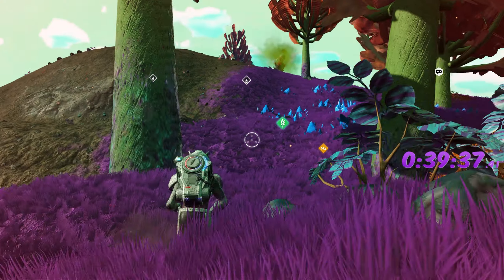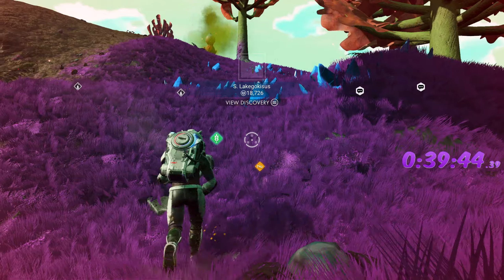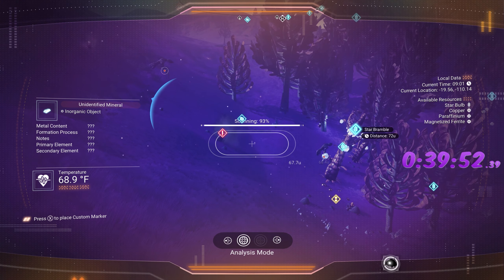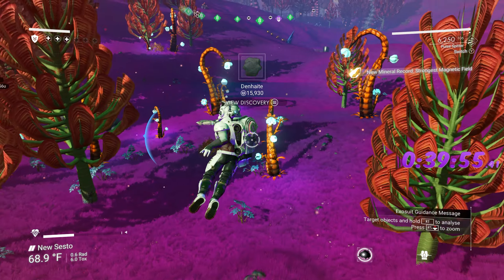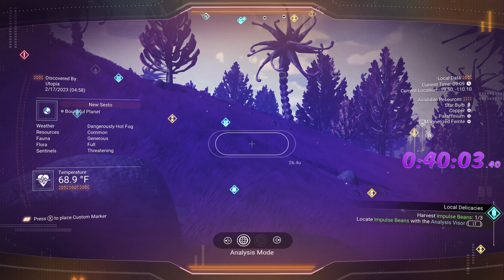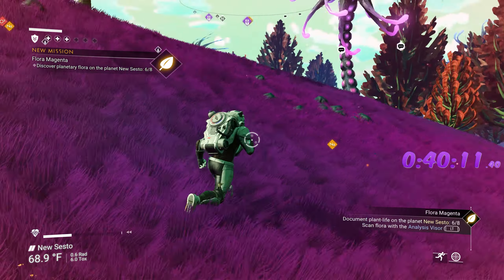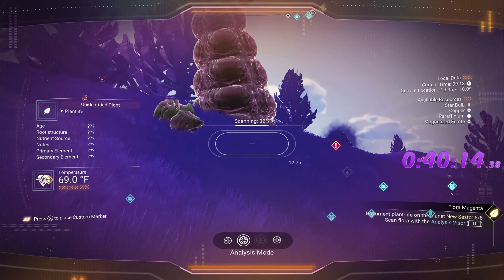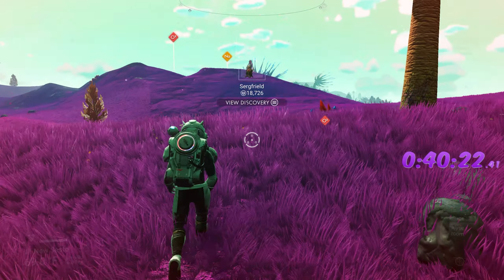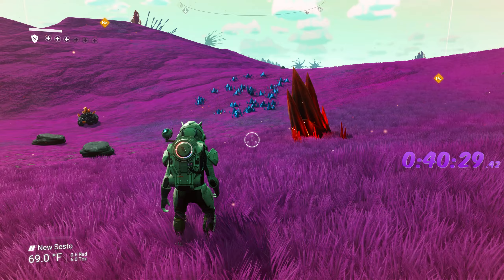Take advantage of the fact that you can get more than you think. Bushes also count, so scan those. Scan for some oxygen too. We need two more plants — oxygen plants count, and these exploders — the hazardous plants — they count too.